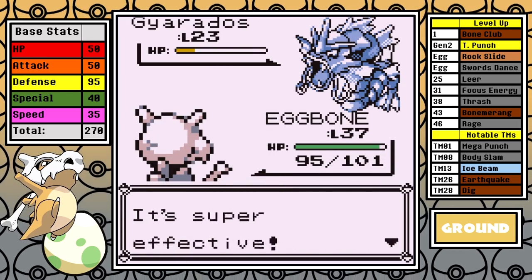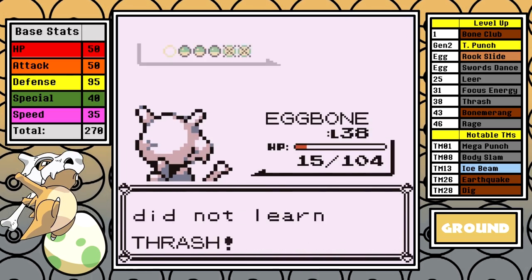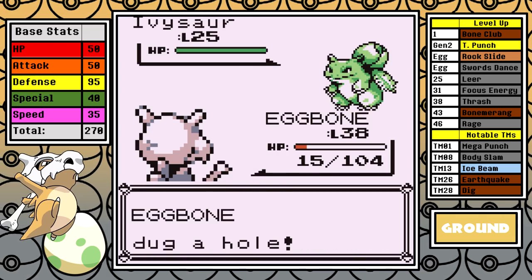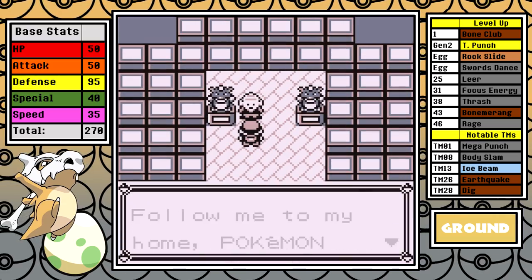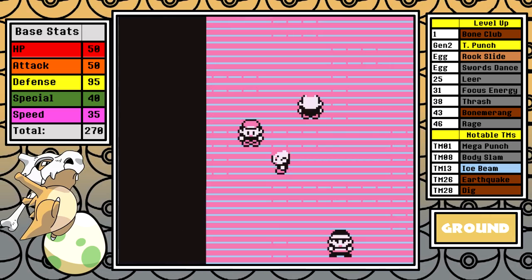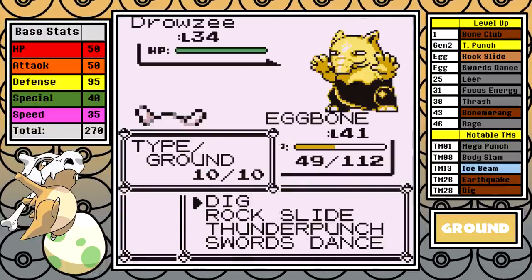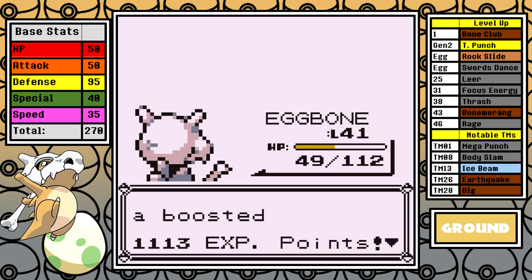On the second attempt I get Hydro Pumped again and go extremely low, but I do go first and the second Rock Slide gets Gyarados out of the picture. From there Cubone shows some resilience making it through the rest of the fight. It's a stark reminder of how awful Gyarados can be when you have a Water weakness — that'll be fun to think about later. I finish up the Tower, get the Poke Flute, and make my way towards Fuchsia. As for why I don't rush Earthquake — Dig is more time-efficient because I can use it to skip out of Pokemon Mansion, Silph Co, Sabrina's gym, and Blaine's gym, saving a nice chunk of time across all four.